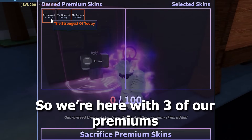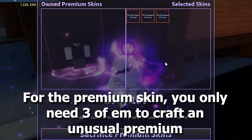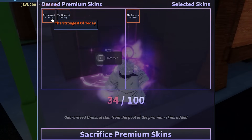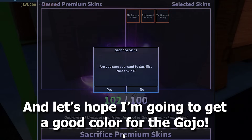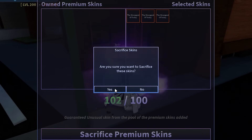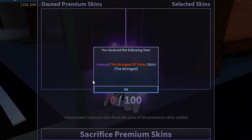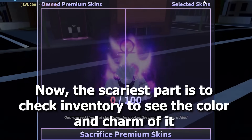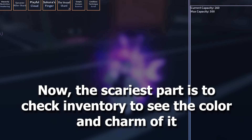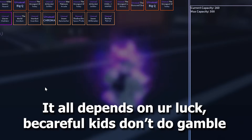We're here with three of our premium skins. For the premium unusual, you only need three premium skins to craft one. Let's hope I get a good color for the Gojo. The scariest part is checking the inventory to see the color and charm — it all depends on luck. Be careful kids, don't gamble.